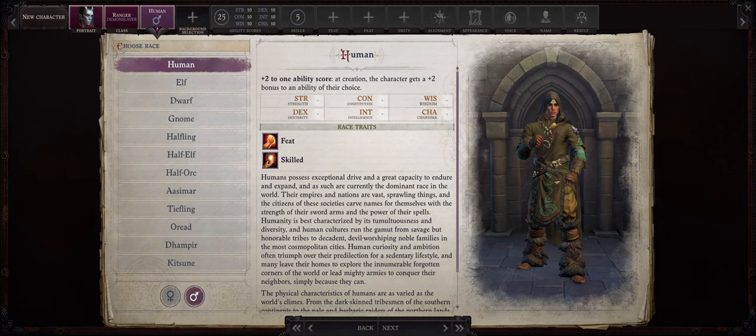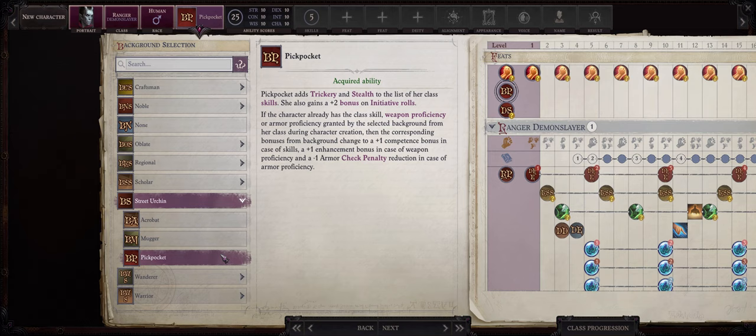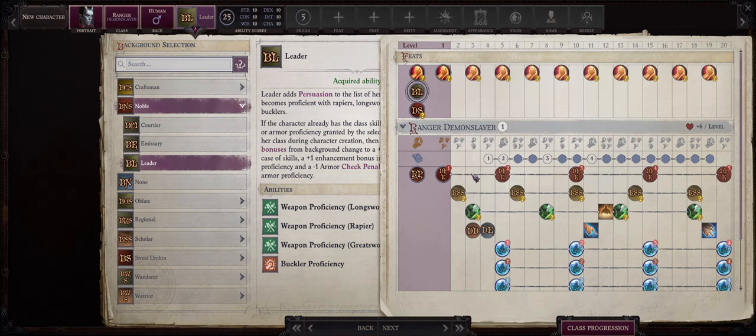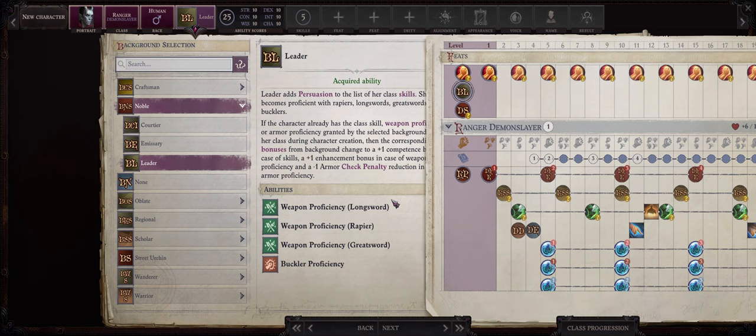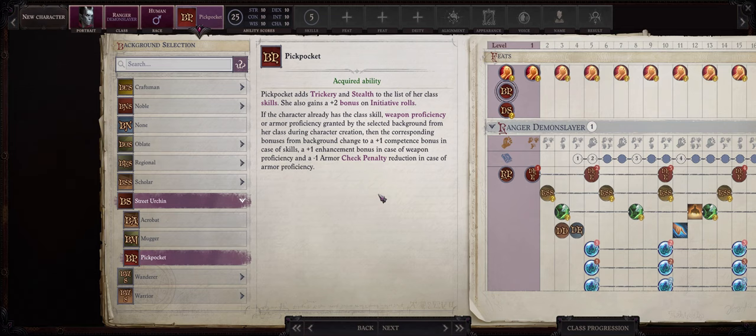For race I enjoy going with human as always, but because rangers have a lot of extra feats you are free to choose something else. For background, you can go with Noble then Leader, or Street Urchin and Pickpocket. Pickpocket gives you a useful plus 2 bonus to initiative, while Leader gives a plus 1 bonus on attack with long swords — which matters because the most powerful demon shapeshifter forms, the Baler and Marilith, use long swords. However since those are late game forms, you might just go with Street Urchin and Pickpocket for the free initiative bonus throughout the whole game.